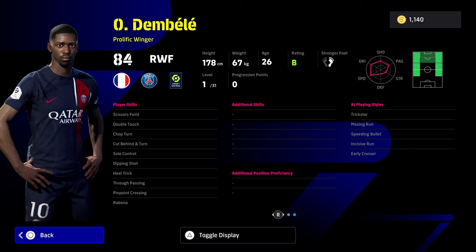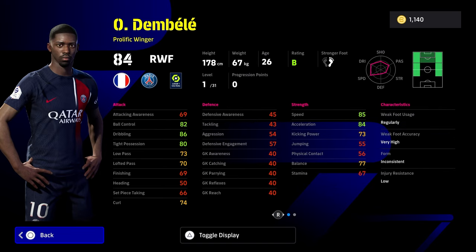He's got double touch off the rip, he's got sole control off the rip, and all he's missing is flip-flap, which you can get fairly easily with the skills and the legacy transfer method. He's got scissors fade, cut behind and turn, dip and shot, true passing, Rabona — everything you could possibly want from a winger, apart from maybe one-touch pass and pinpoint crossing. Well, he has pinpoint crossing, but he doesn't have much lofted pass, so you are depending on his animations. The game at the moment allows you to get by without huge passing and still put in good stun crosses. That said, I would like to see him more rewarded for his dribbling, but we'll get into that in the stream later.